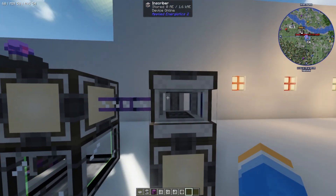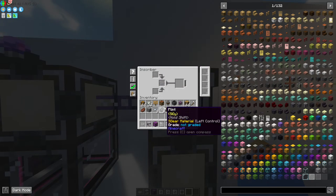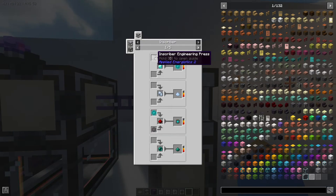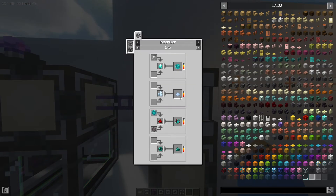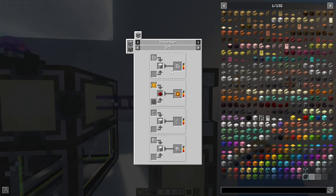These various chips are going to be used inside of an inscriber. The way it works is you put your press into one of the slots and then put your material in the middle slot. You can click 'show recipes' and it shows you how to make different things — for example, to make a printed engineering circuit you need the engineering press and a diamond. Keep this in mind as you're going to need it a lot.